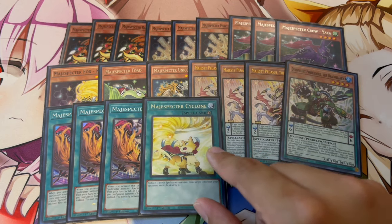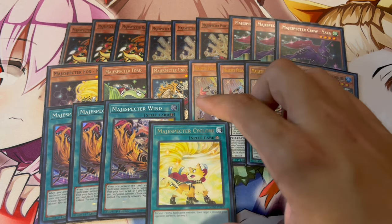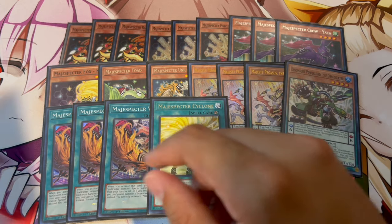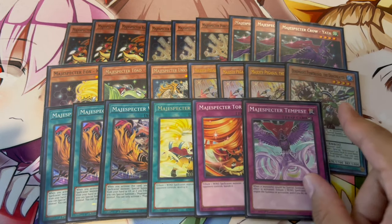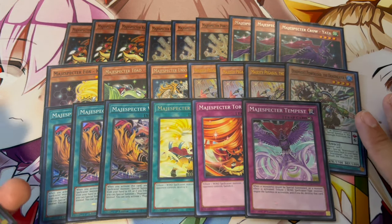Then we're playing 1 Magispector Cyclone — quick play. That's why we're only playing 1 Ogama, because we don't want to set these; we want to activate them on our turn. Cyclone pretty much says: tribute a Wind Spellcaster, target a monster your opponent controls, destroy it — spot removal, which is really nice. For traps, we're playing 1 Tornado, which is similar to Cyclone but banishes the monster instead, and Tempest which is kind of like a Solemn Strike. That is it for the Magispector lineup.